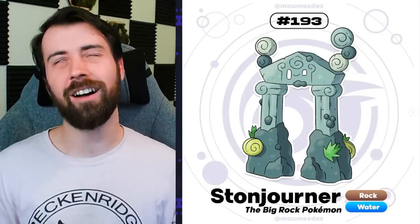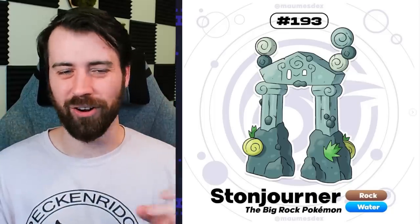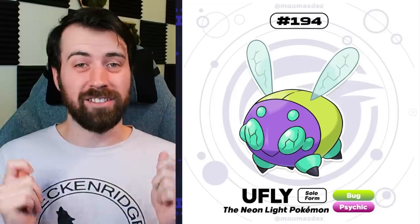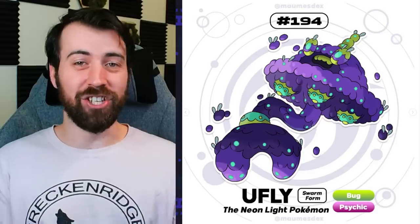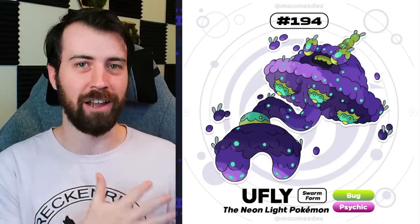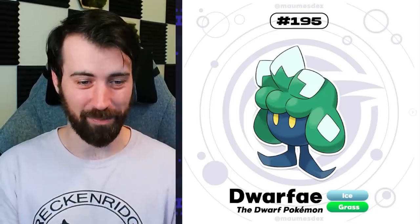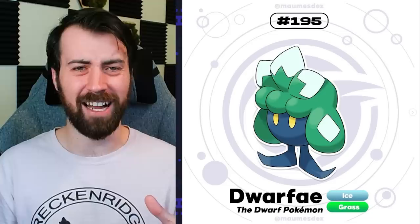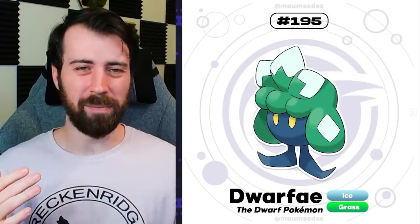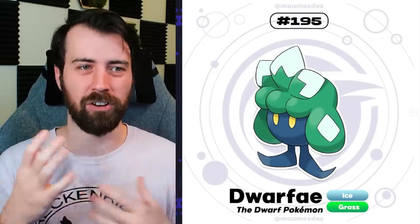Next up, we have Talassian Stonejourner, and this design is so good. Making it a Rock Water type and being based on the lost city of Atlantis is honestly so clever, and I just really love this design - simple and effective, and still very much feels like Stonejourner. Next up, we have U-Fly, which is UFO plus Fly. It looks like this is its solo form, so it's going to be a grouping Pokemon like Wishiwashi, and it turns into a giant UFO of flies. The concept's really fun. Next up, we have Dwarfe, which is an Ice Grass type. This thing is giving me Toad, Bob-omb, Goomba, Shy Guy energy - just vaguely Mario enemies. It's a little winter hat that's also kind of like a bush on its head, and it seems like it's supposed to be based on Dwarves.